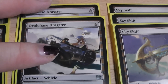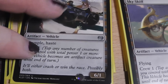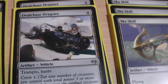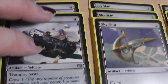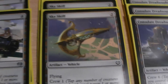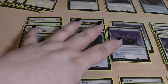Then the Ovalchase Daredevil — same kind of thing. Four mana, Trample, Haste, crew one for a 6/1. This is basically a Ball Lightning on a stick — very effective to smash through the opponent, get through some damage and kill something. The Ovalchase Daredevil will probably die, but that's its whole purpose. Then the Skyskiffs: for two mana you get a vehicle with Flying, 2/3, and also crew one. All those three vehicles can be crewed by a simple servo or a Thopter, and trust me, you will create a lot of them.